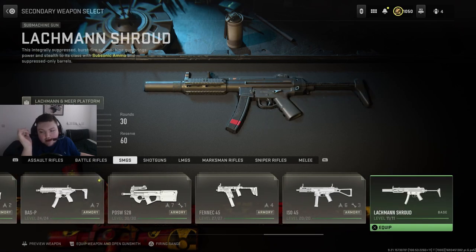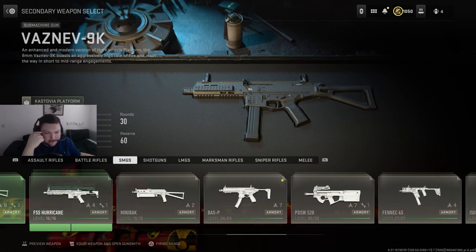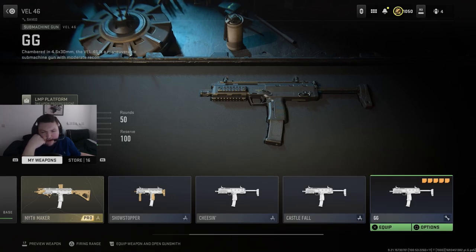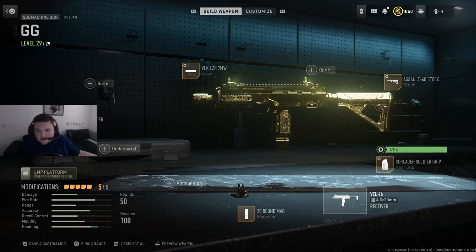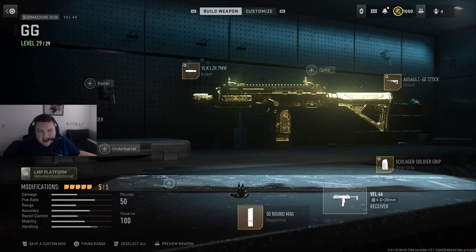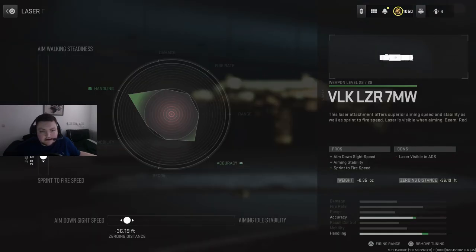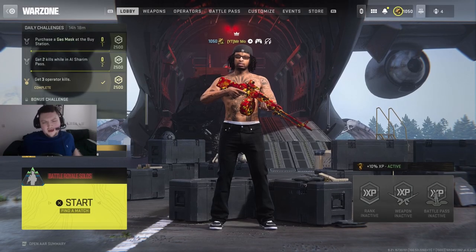Another option you could probably use is the Veil. A lot of mouse and keyboard players love to use the Veil. Here's a sniper support build I have for the Veil — just a quick look. Personally I'm not a huge fan, but mouse and keyboard players love it because of the less visual recoil. Same reason they tend to use the MP5 over the ISO.